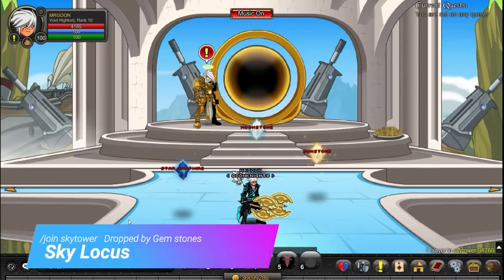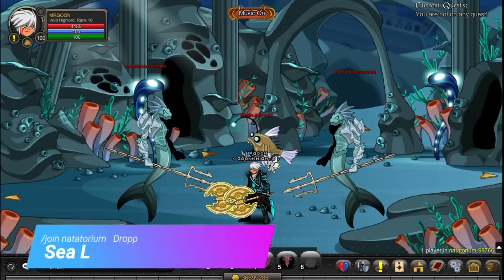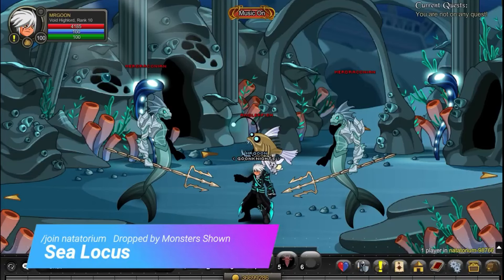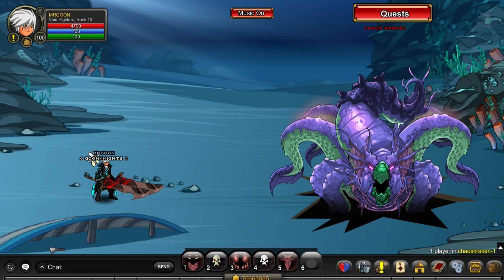/join Sky Tower and you can get your Sky Locus — it's dropped by any of the three gemstones you see on screen, so you can just spam those out with a farming class. Next up, /join Natatorium and it is dropped by any of the sea monsters. Alternatively, you can head over to Chaos Kraken, which is a 100% drop rate from the boss.